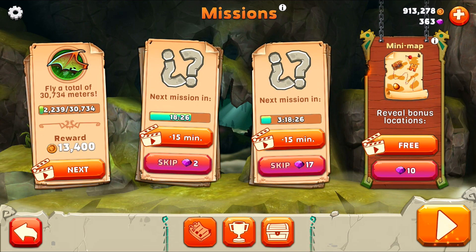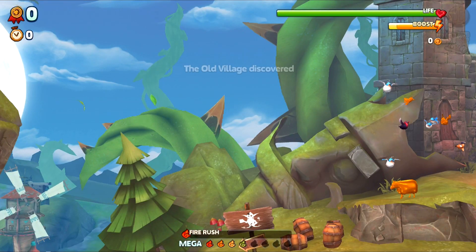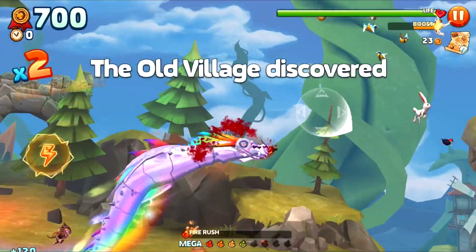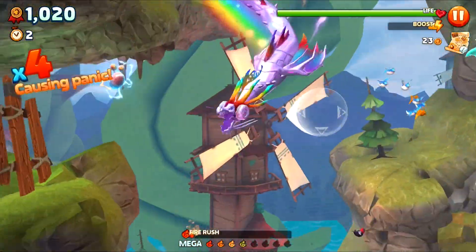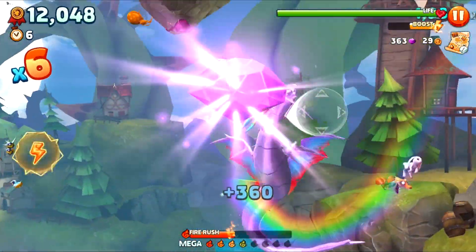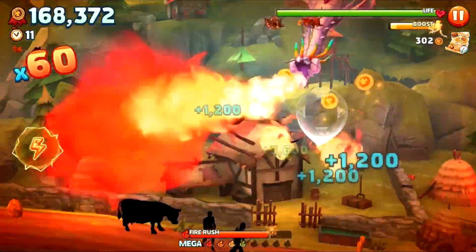We actually managed to get 2,000 meters done on that run as well towards our mission, so I'm quite happy with that. We're going to try again — and oh, I'm excited for this one because I have a feeling it's going to lag as soon as it starts, which means I'm going to lose a second or two there. Right, and we're going to be smart this time — do not eat the junk, so we want to fly a little bit higher than we did last time. Where is the junk? We're going to fly up here, fly straight across — there we go — and straight into a fire rush.